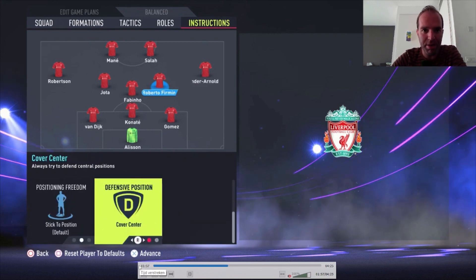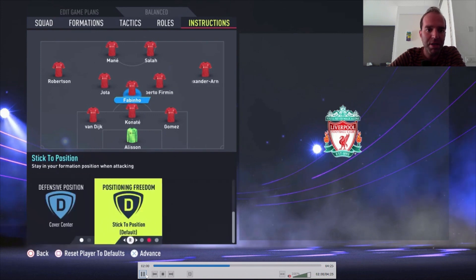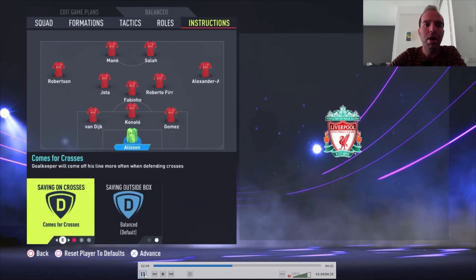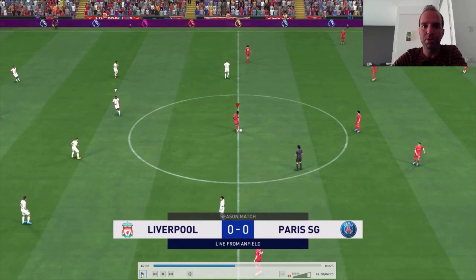That is really attacking because both midfielders are going forward. If that is too much for you, you can set one or both to unbalanced, or even put both on stay back while attacking — that will also work but it's less attacking. Then Fabinho: good passing lane, stay back while attacking, and cover center. All center backs are just default. For Alisson, comfort crosses and sweeper keeper work really well with this setup.